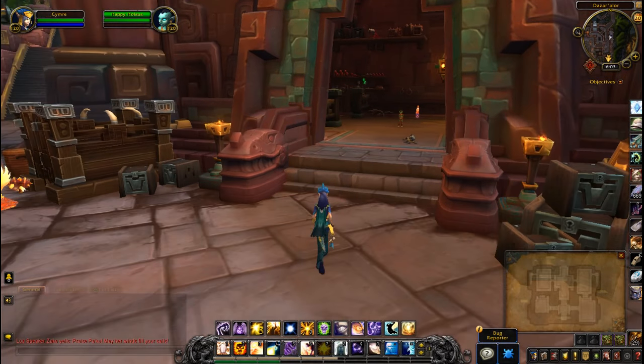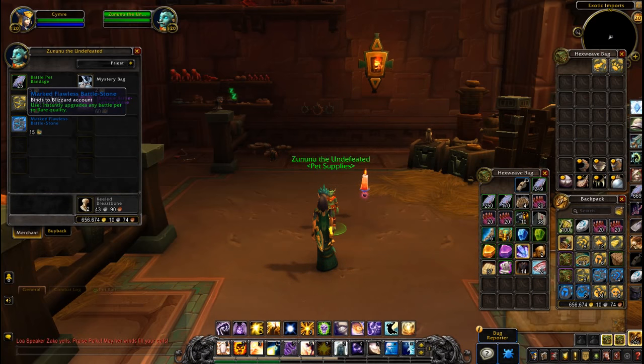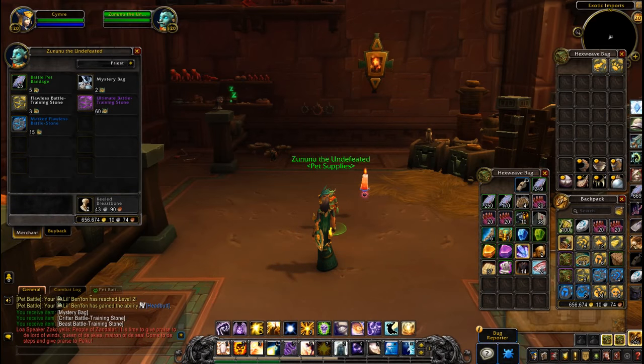And then the other vendor actually sells the stones. Marked flawless battle stone which is 15. Ultimate battle training stone which is 60. The mystery bag which should give you some random pet battle bandages and maybe some of those stones, like the humanoid stone. I bought one a minute ago and it did give me two of the other stones.